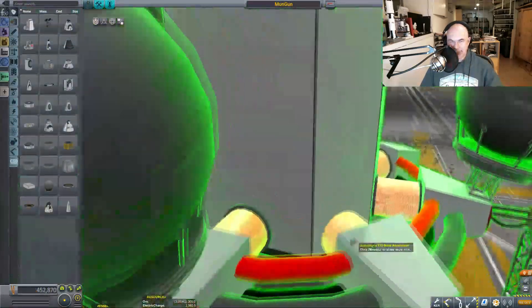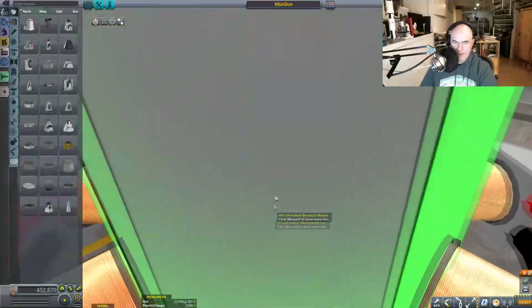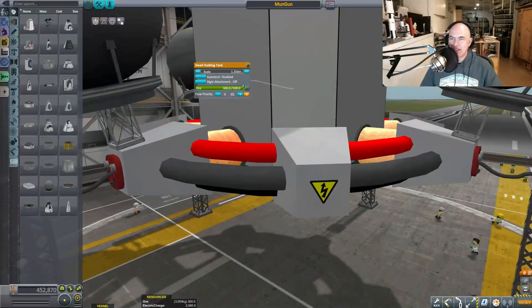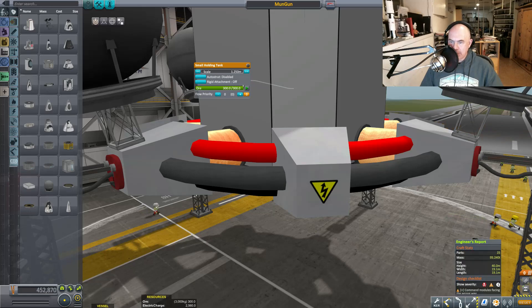So this is in here, it's loaded up, it's ready to go. Yes, we have some ore inside this and we should be able to literally shoot the moon with this thing. That's my plan. I've done this in the past and I always had to cheat - I had to do weird things with the atmosphere - but this should be able to get out of the atmosphere.